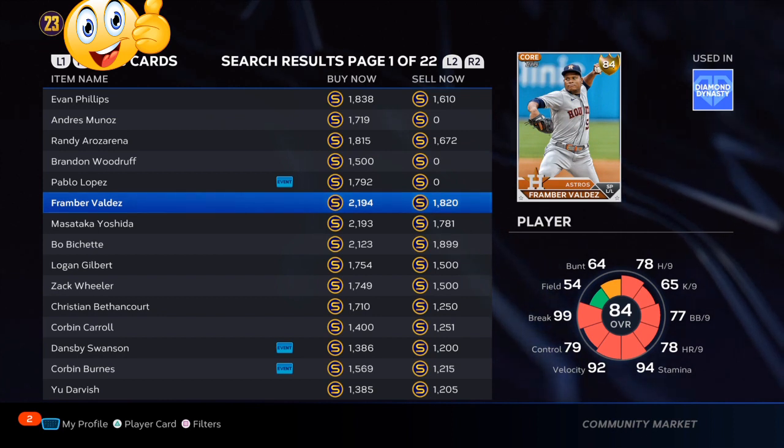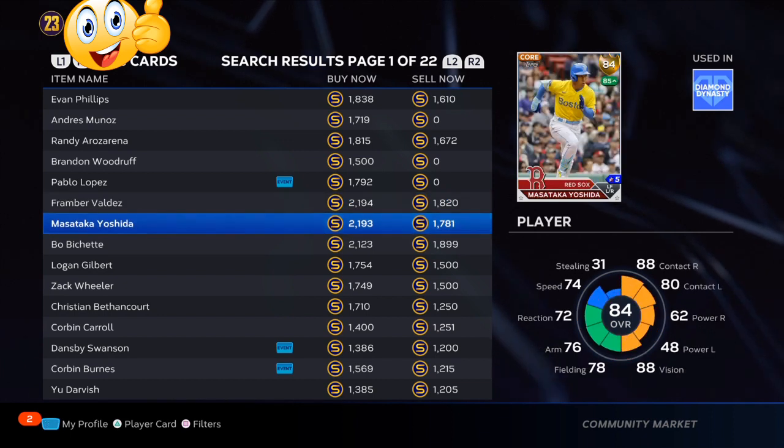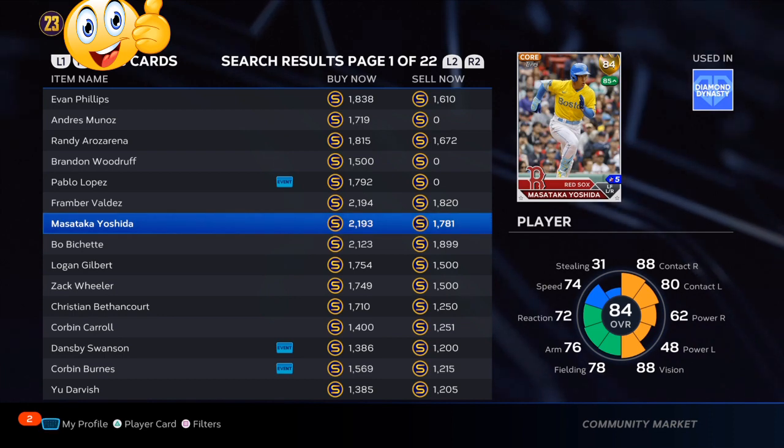Yandy Diaz on the Rays is another great card that you need to watch. If you can get him under 1700, scoop him up. Framber Valdez — over the next three weeks, if he can keep his walks down, another good pickup.